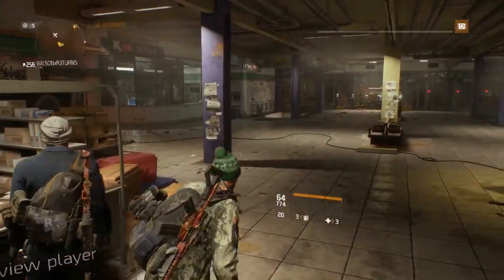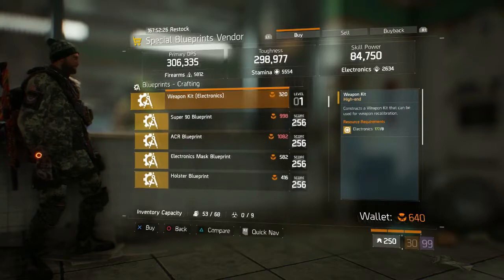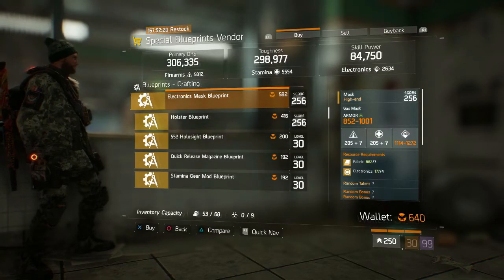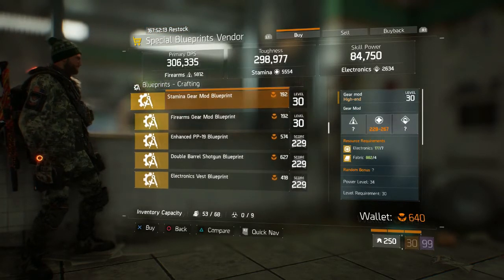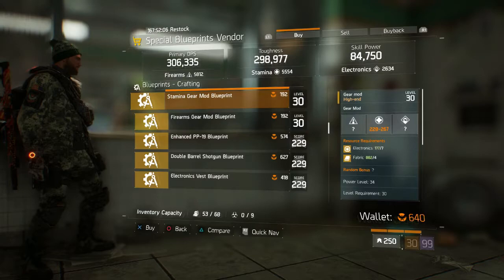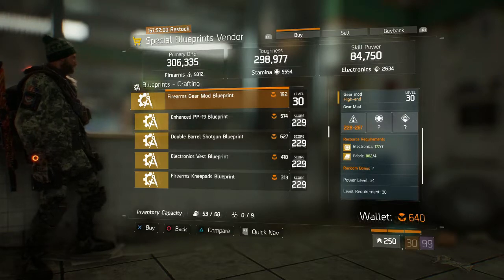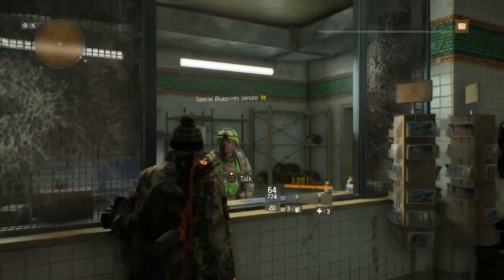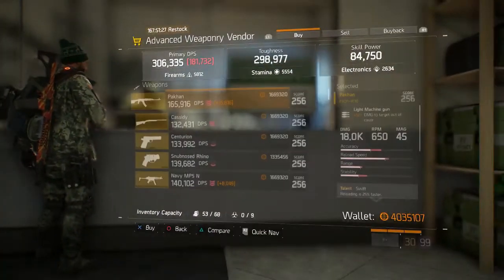You have your geared caches. Moving on to blueprints — just going over the 250 ones — we have the Super 90 blueprint, an ACR blueprint, the Electronics Mask blueprint, and the Holster blueprint. We also have the Hollow Sight, Quick Release Magazine, and Stamina Gear Mod. If you want a Stamina Gear Mod blueprint, this is the one to pick up — it's power level 34, so definitely something to look forward to. We also have the Firearms Gear Mod. Scrolling through the 229 and below options, and that is it. See you upstairs.